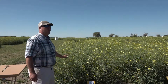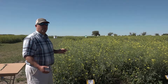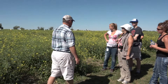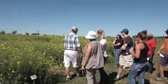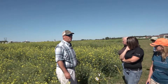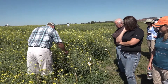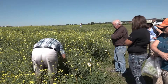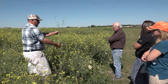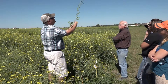Right here on this plot, this was the first simulated hail we did on July 3rd, just before the crop was starting to bolt. This was our 25% damage, 50% damage, 75%, and 100%. We still have a crop here — when we damaged it, there was no crop left. Canola is absolutely amazing at its ability to recover from hail damage. You can look here at what we did to that plant — it was basically chopped right off, there's nothing left, and it's still regrowing.